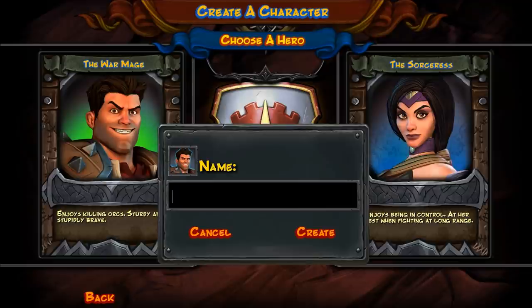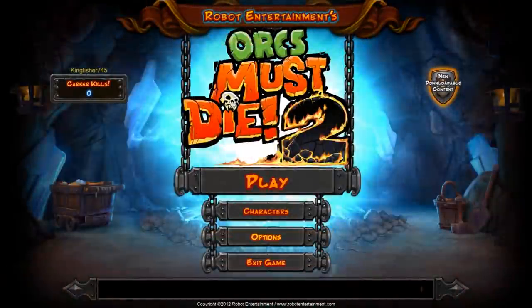Let's go ahead and click on him. It looks like we have to give him a name — Kingfisher745. And the plan is just to figure this one out as we go. So let's go ahead and create our character and jump right into the action.